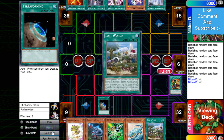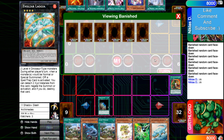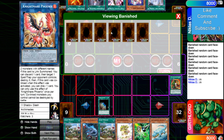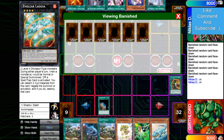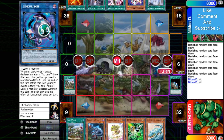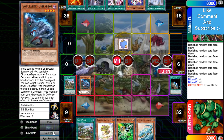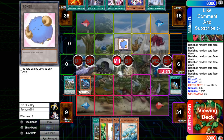Terraforming adds Lost World. He banished Tornado, Link Rebo, Phoenix, Omega, and Dweller — no multiples of anything, so it doesn't really matter. Activates Lost World, normal summons Oviraptor. Lost World and Oviraptor: adds Missk, gives him a token.